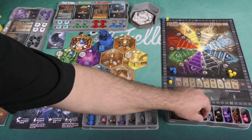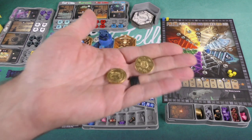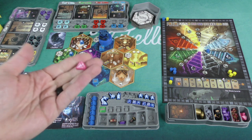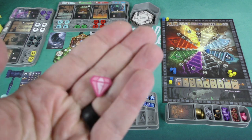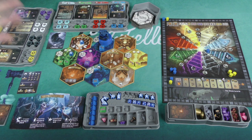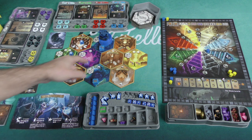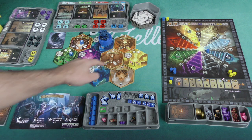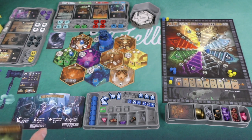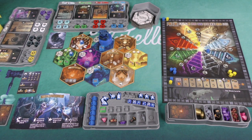The fortress lets you exchange any two resources for two gold, which are wild resources. I should note — what we're looking at is the legendary edition of the game. There are different build levels, and this is the highest tier with upgraded components; these screen-printed resources were even an add-on. The mage tower lets you turn in any two resources to gain three magic cards and discard one. You start the game with five magic cards, which give you abilities, help in combat, or provide end-of-game points.